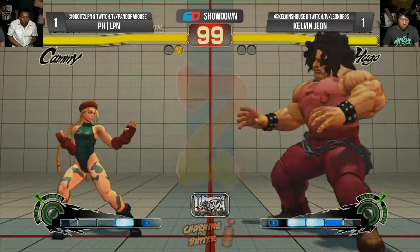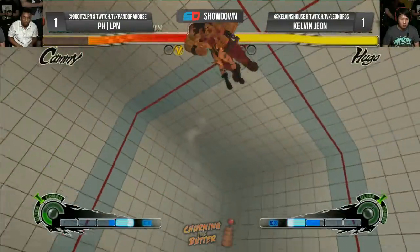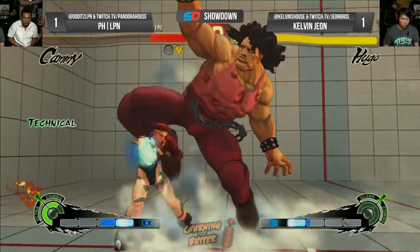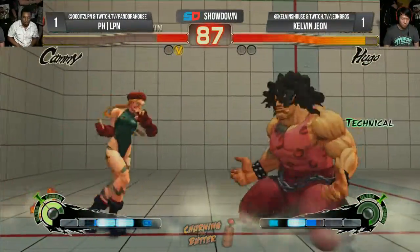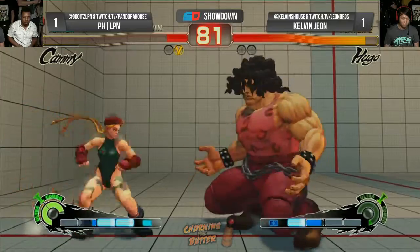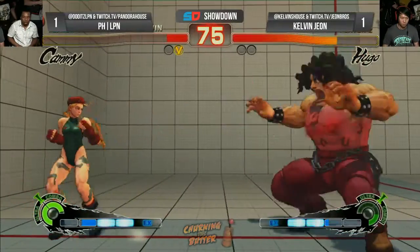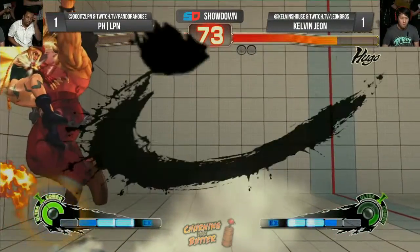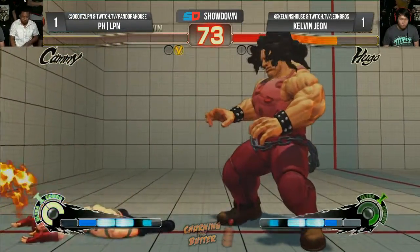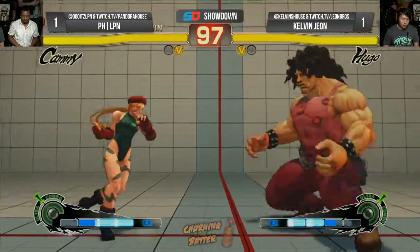LPN is now on match point. Kelvin does have three meters to work with — counter hit! Then he resets into the throw, there's that FADC. Option selects. It's a double overhead — finally get off me, but he has a lot of life to make up now. LPN with the space again, but now he's in the corner — not where he wants to be. Great reactions there, not a true block string. Catches him hesitating — that meets cluster doesn't even need to follow up. Justin's just shaking his head at that. LPN just missing the crouch medium there.